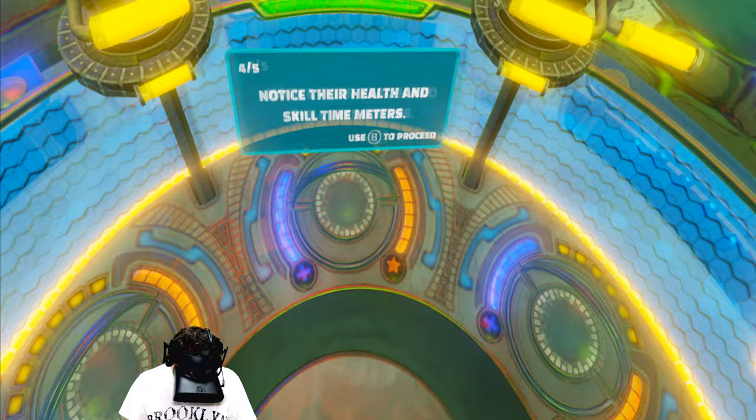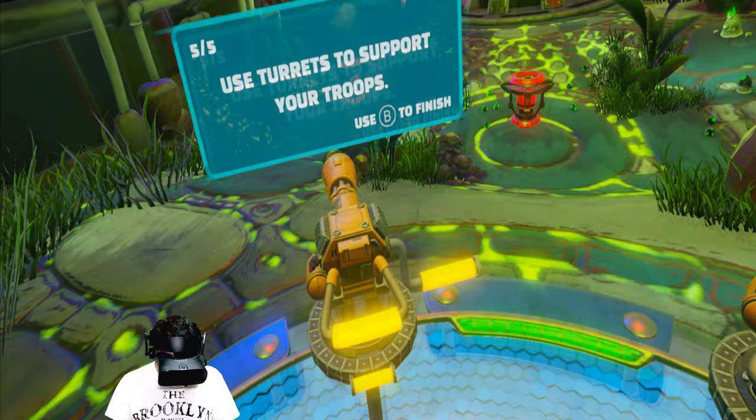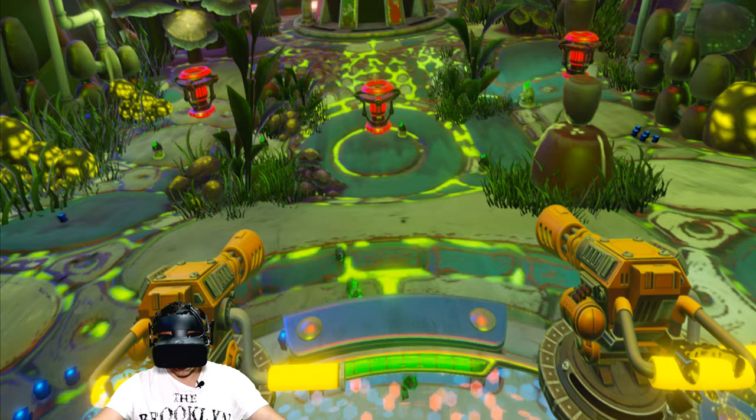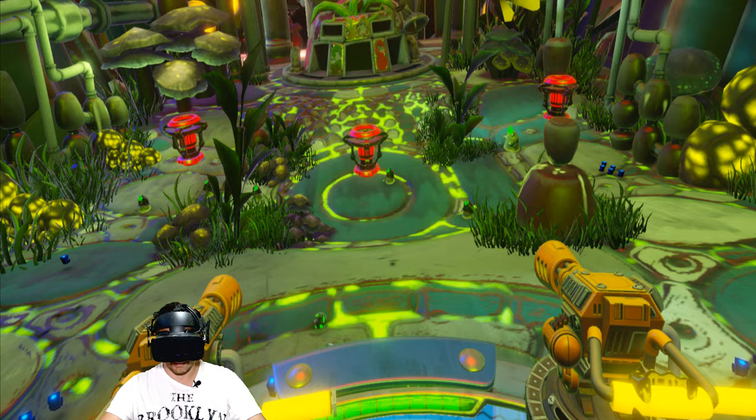Notice their health and skill timers. I've got like three pods here with nothing in them. Use turrets to support your troops. My spuds are just coming out naturally. To win, you need to destroy the enemy's extractors at all costs - yeah, I know that.